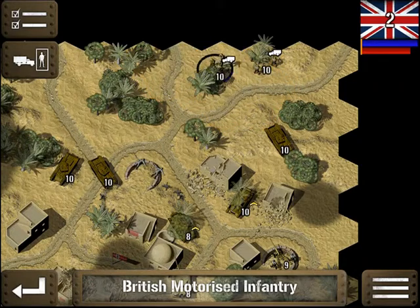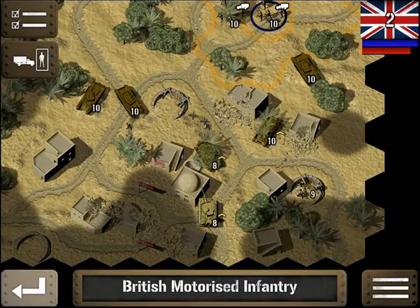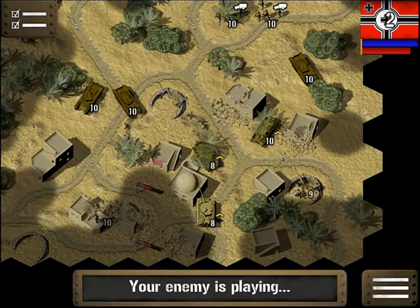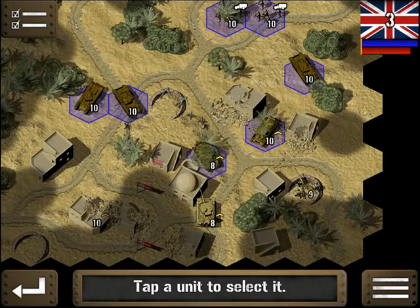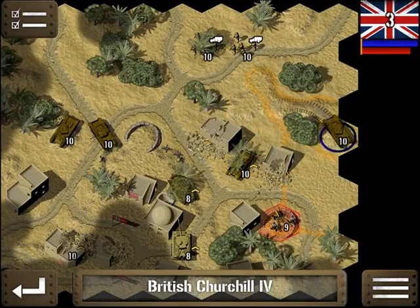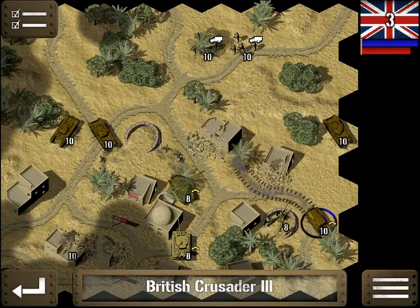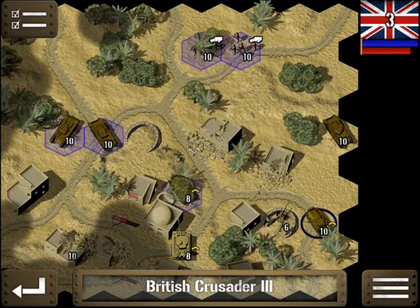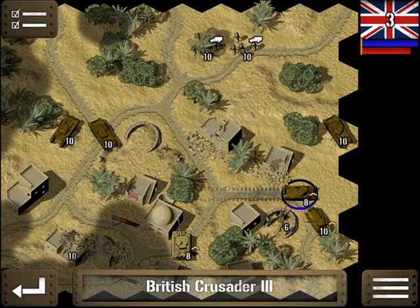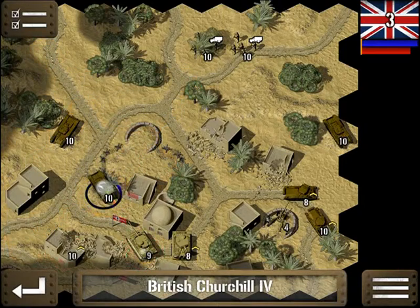Now we can move up our motorized infantry. We've got enemy in a building — a tank and a piece of artillery. We're going to concentrate on this artillery first. Another tank.